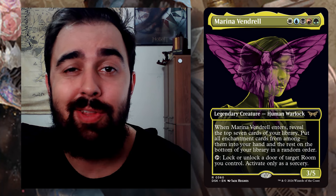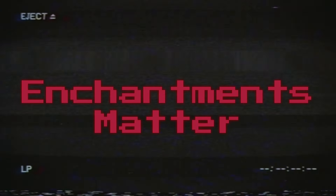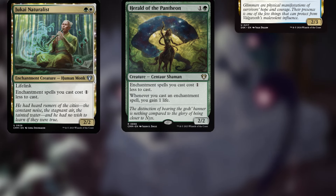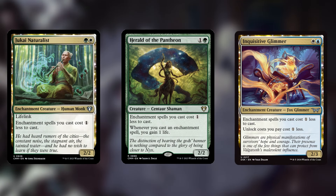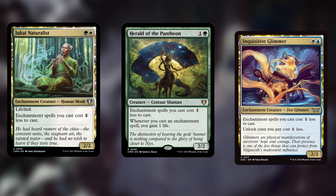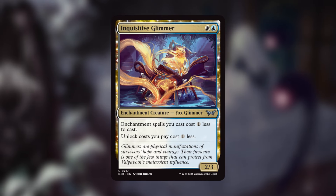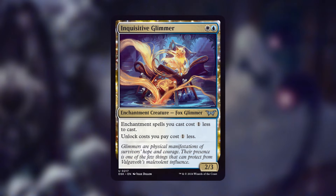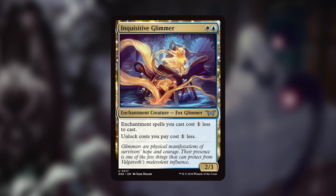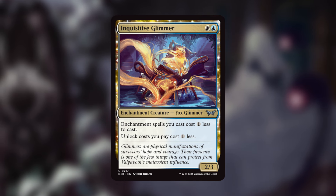Let's discuss some enchantress effects. The first ones I want to talk about are cost reducers. To give a couple of examples: Jukai Naturalist, Herald of the Pantheon, and Inquisitive Glimmer are all great because enchantment spells cost one less. I would say the best of the bunch is Inquisitive Glimmer — it has that great ability where unlock costs are paid one less as well. These are all great because we have a lot of enchantments we're going to be casting, so reducing their cost is going to be huge.